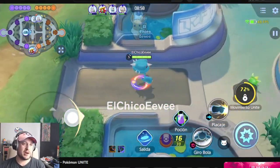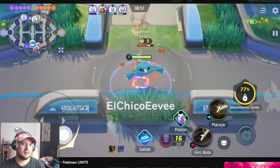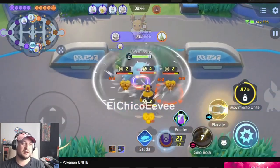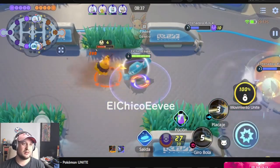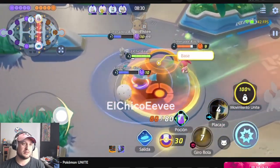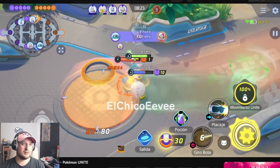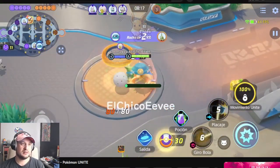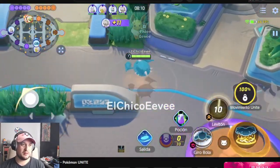Those moves were cool. Meteor Mash looked really cool. So this is Gyro Ball it looks like. Locks onto the enemy with the lowest HP. Okay, so that makes sense — that's cool. And then it just lunges at him and does a bunch of damage. Gyro Ball. So he just spins around. It looked like he got a shield once — I don't know if that's from the move or an ability or something. Because it looked like a little bit of shield popped up.